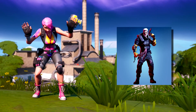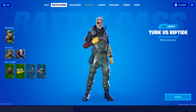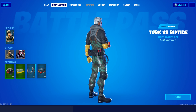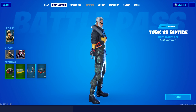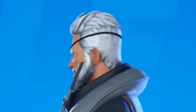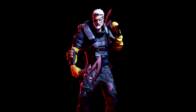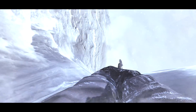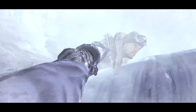The 19th spot is going to Riptide. This is Turk's alter ego, and it's really just like meh. The colors are kind of bland, and they don't really match each other at all. The only thing I like about this skin is that his face looks cool — I like the eye patch and the white hair. And for some reason, the picture of the skin gives me flashbacks of the cliffhanger mission in Modern Warfare 2. If you ever played that mission, let me know down in the comments below.